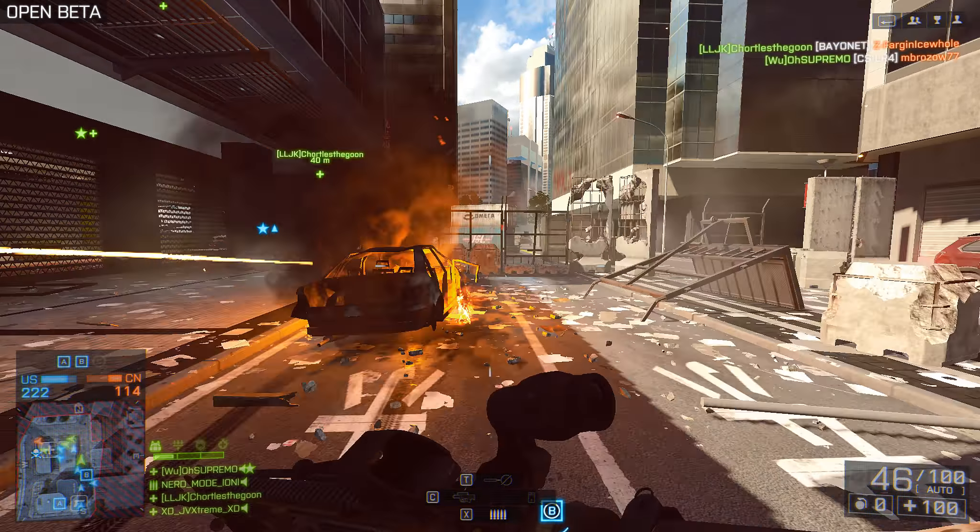When we hit 70 meters, that is when we reach the minimum damage, listed as 17.6 damage. It's not very low — it could definitely be a lot worse — but it's definitely not the 25 damage listed for maximum. After 70 meters the damage is consistent at 17.6, and that's what you'll have to work with until you can engage your target at a closer distance.